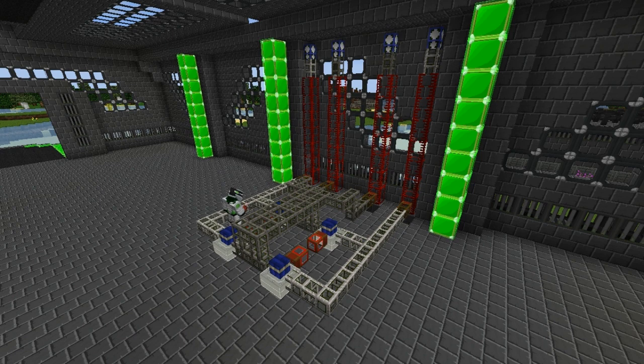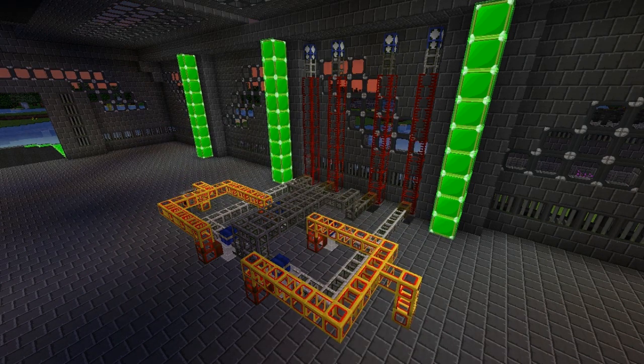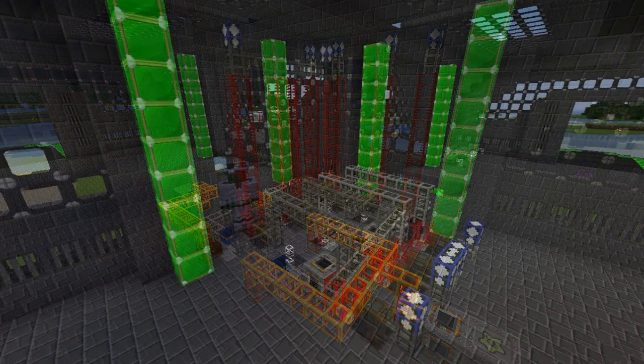The fuel is going to be pumped in, and then the energy from the combustion engines is being sucked out by red power pipes and wooden ones.